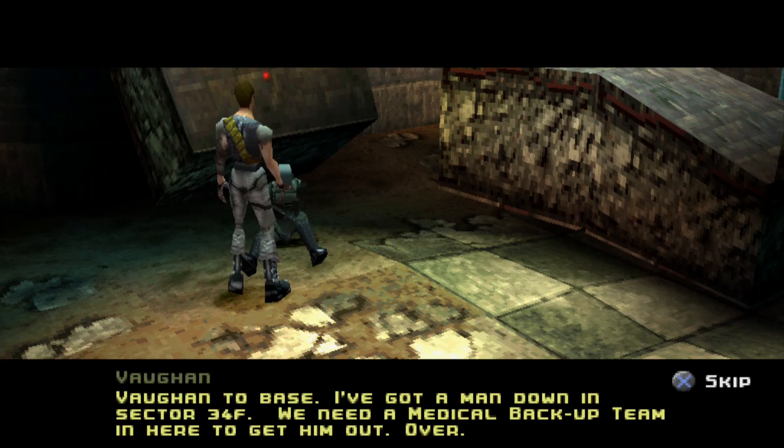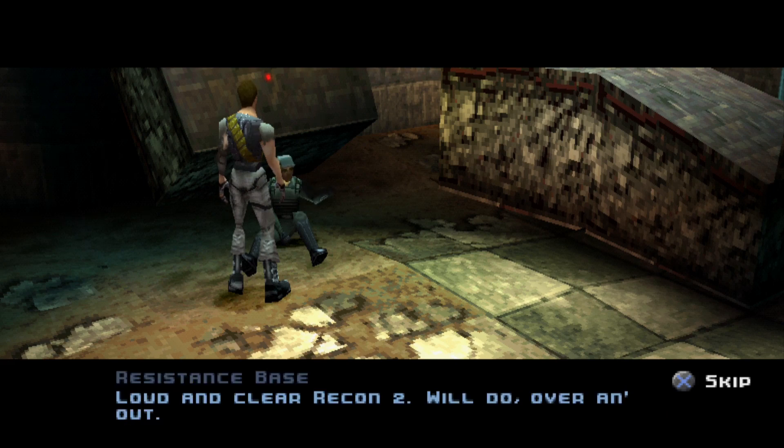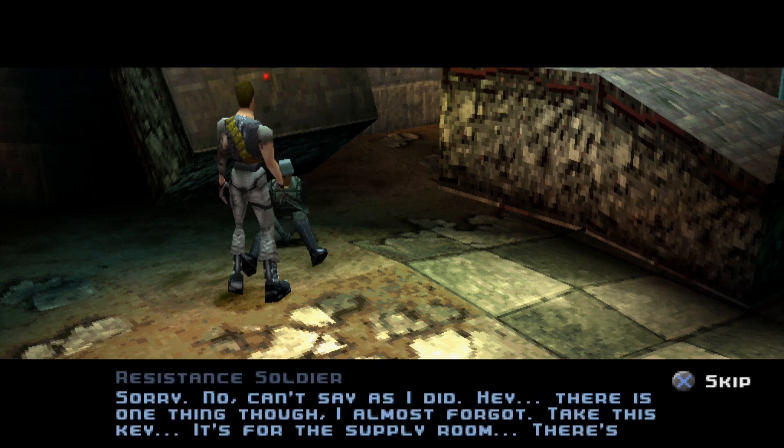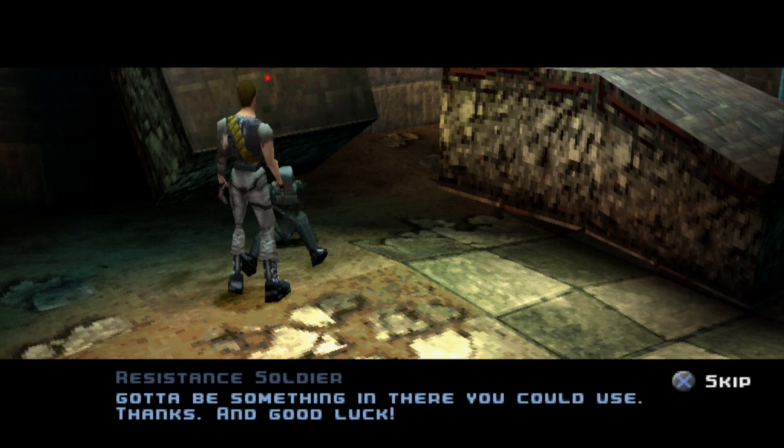Vaughn to base — I've got a man down in sector 34F, we need a medical backup team in here. Recon Two will respond. They're coming to get you, it's going to be all right. Did you see any sign of Recon One? No. Hey, there's one thing though — almost forgot. Take this key, it's for the supply room. There's got to be something in there you could use.